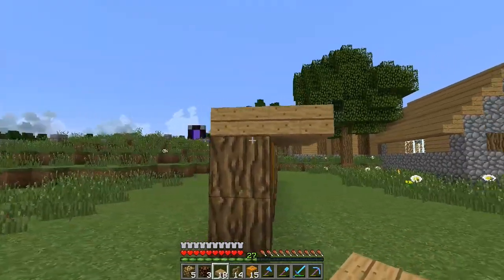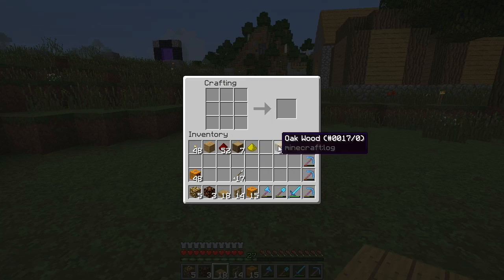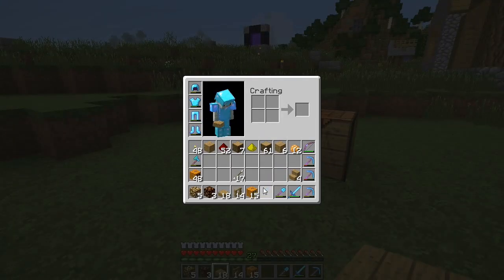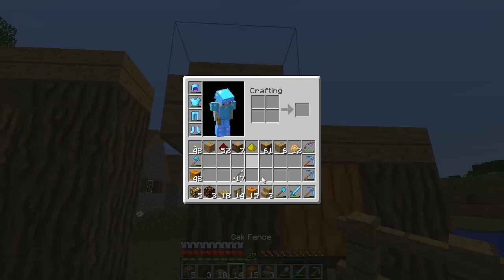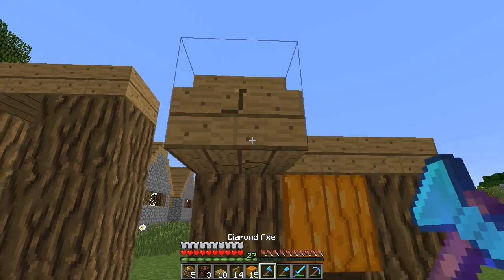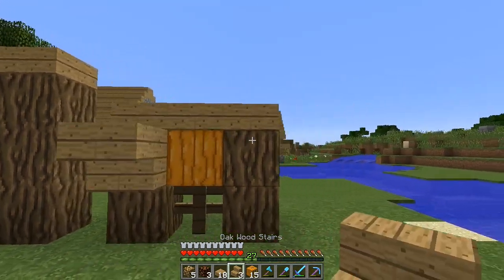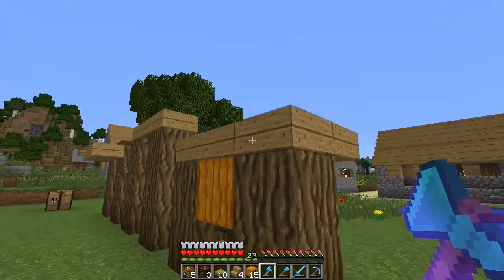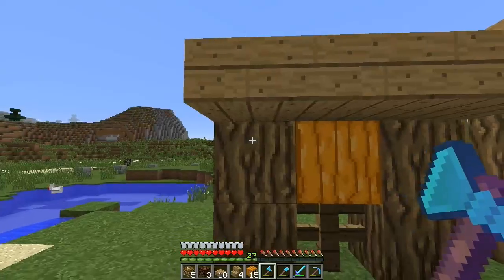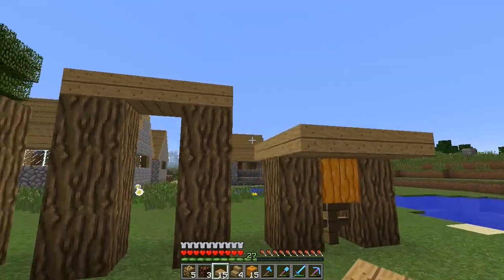Now we have the option to come out one block or use stairs. Let's go make some stairs and try half slabs on one side and stairs on the other to see how they look. If we do stairs we're going to have to put them right here though. I don't think I want to do the stairs. I wish there was a block that almost looked like it was holding that up. Do we want to do it like that on both sides?